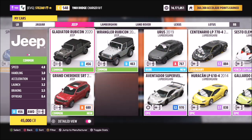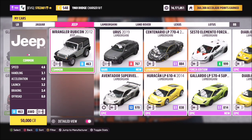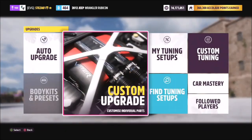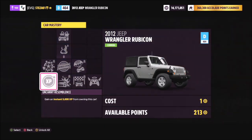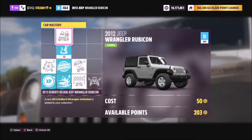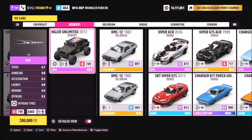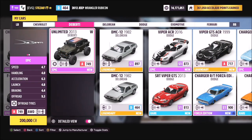The third one is the 2012 Jeep Wrangler Rubicon. This is the cheapest one — you can buy it in the auto show for 50,000 credits and it unlocks the Deberti Design Wrangler. Another very cool one; you'll probably need about 65 skill points to unlock that one.